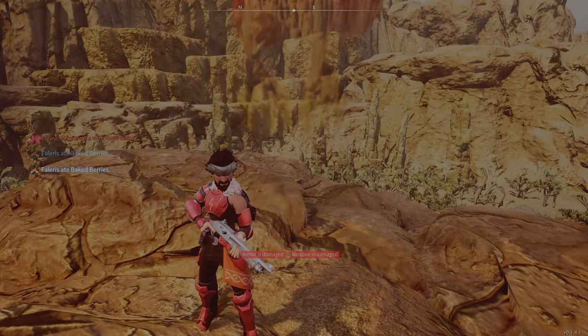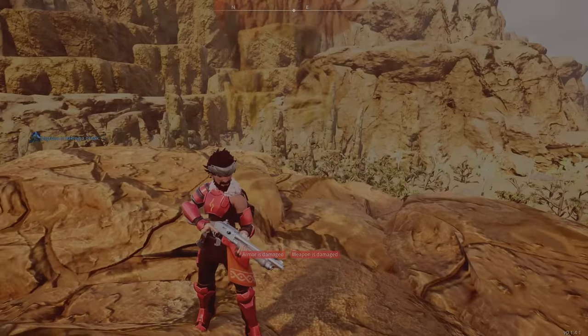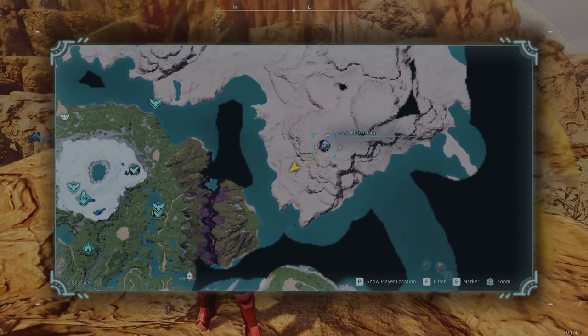Hey guys, Draco here, and today I'm going to be showing you how to get the Alpha Menace in Palworld. First, you're going to head to the desert in the northeastern corner of the map.